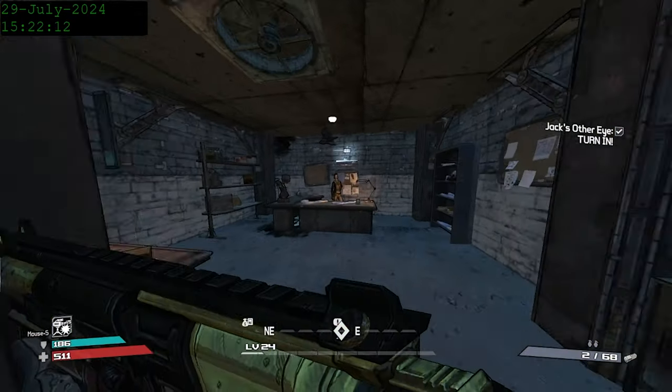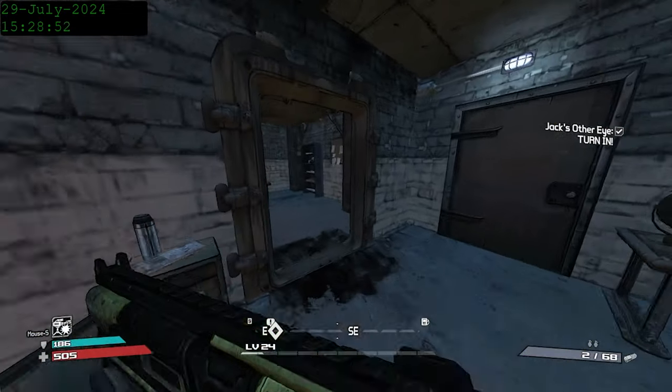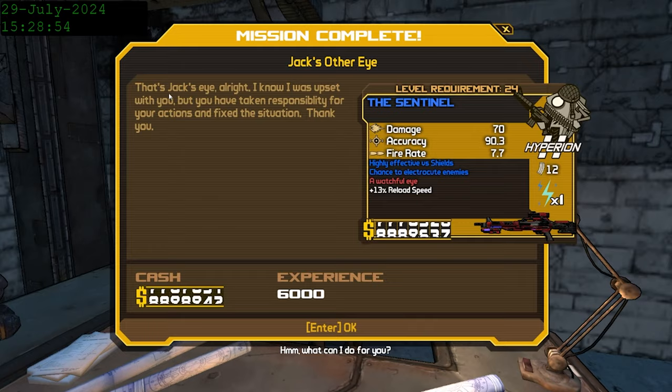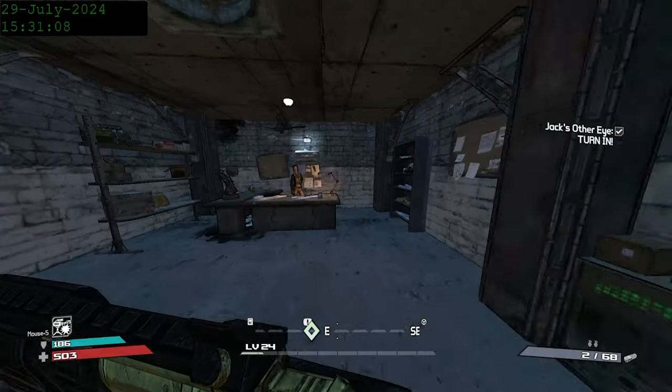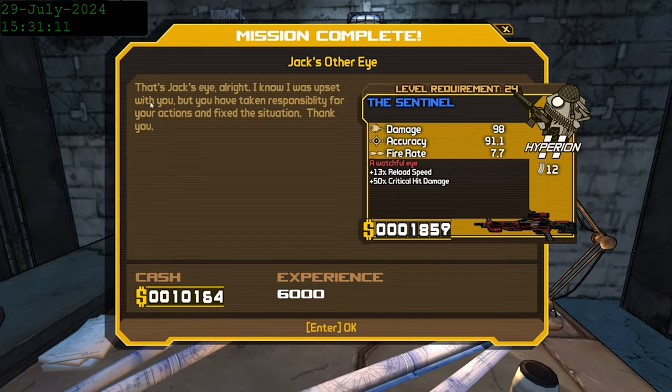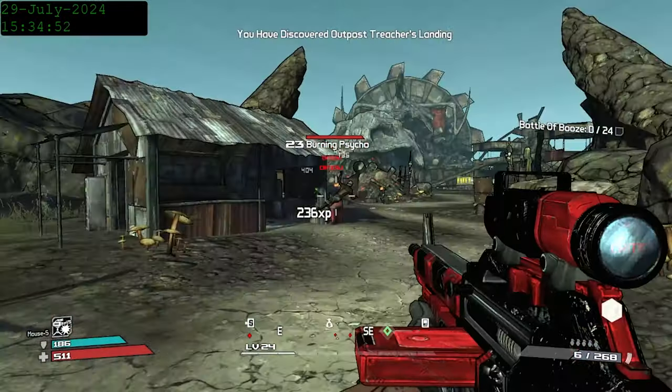On top of that, we can also turn in the mission to get the Sentinel, a Hyperion combat rifle that does decent damage, and in this version of the game it can spawn with an accessory, meaning we can get one in an element or even get bonus crit damage. For some reason, they remove that in the enhanced edition — more like dehanced, am I right? We get our crit damage Sentinel and head off to grab Crazy Earl's beer.